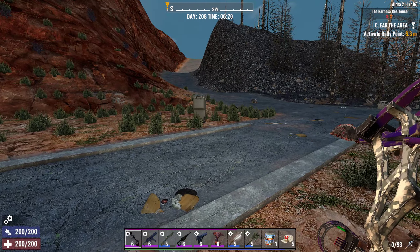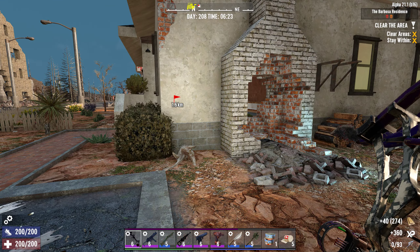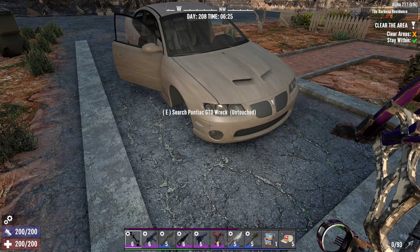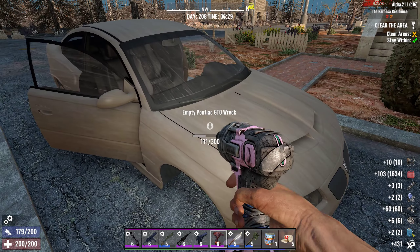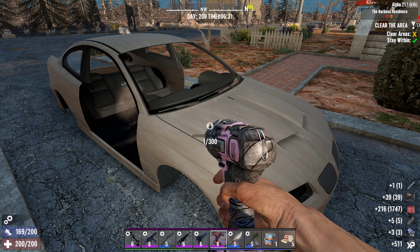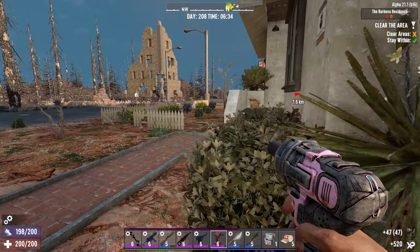Let's go ahead and start this mission up. We've got a wrecked vehicle here, but it's not one I can salvage, so I'll have to take the whole thing apart. The way into the POI is right here — let me give you a quick tour around.